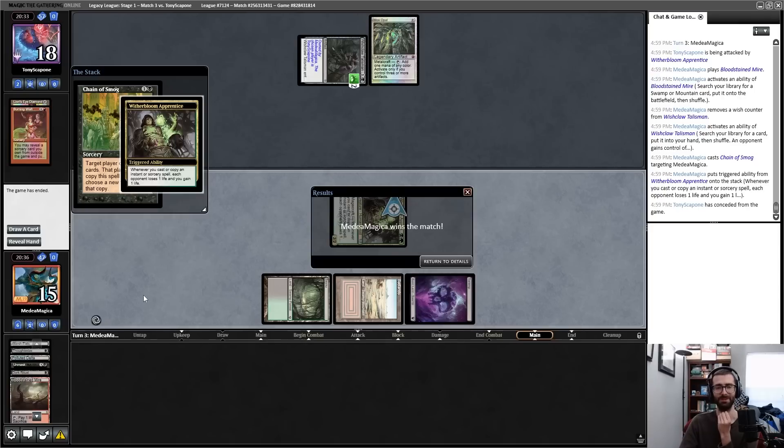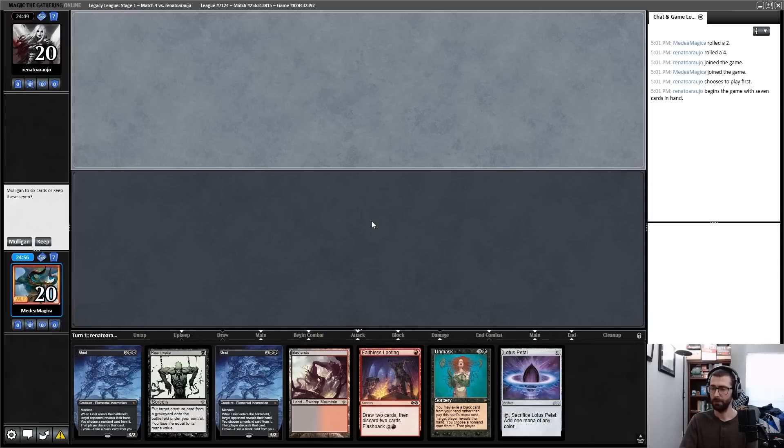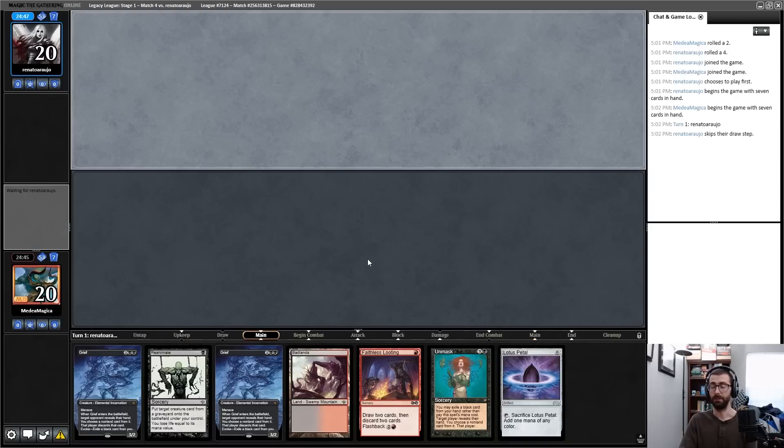We win the match with the sideboard juke, although we're three rounds in and I don't feel like we've played a super real match yet. This hand probably just Griefs my opponent, reanimates the Grief, and eventually plays a different game. When you think about Reanimator you think about doing the big dumb thing all the time, but sometimes doing a highly disruptive and annoying thing is good enough to get a win.